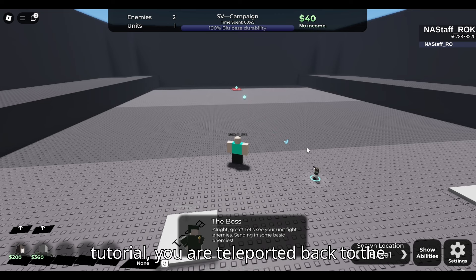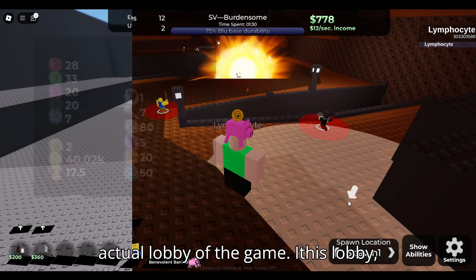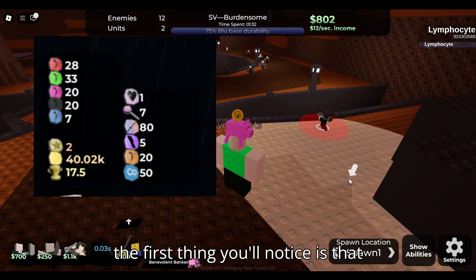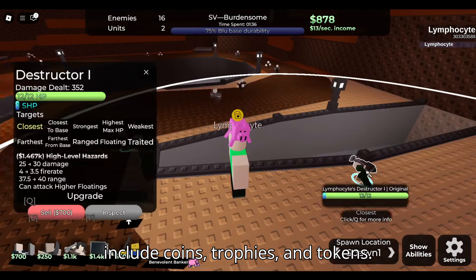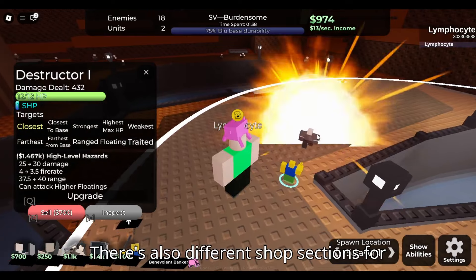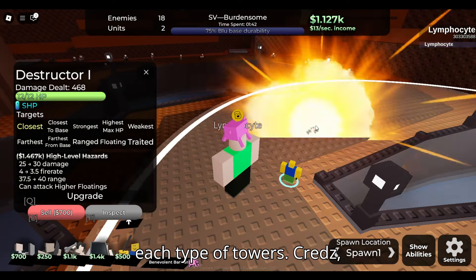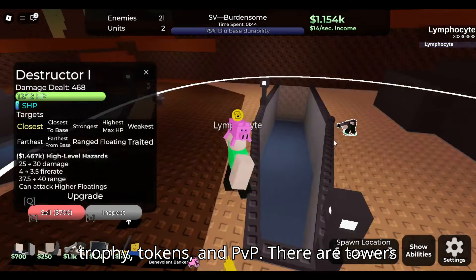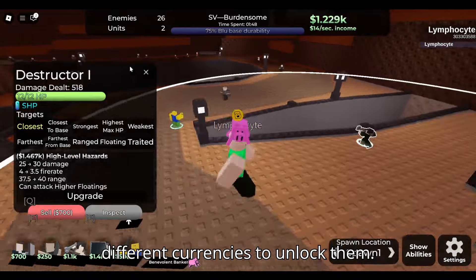Regardless, once you fail the tutorial, you are sent back to the actual lobby of the game. In this lobby, the first thing you'll notice is a plethora of currencies, which include coins, trophies, and tokens. There are also different shop sections for each type of tower: creds, trophy, tokens, and PvP.